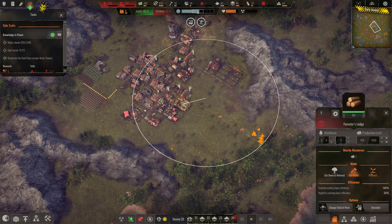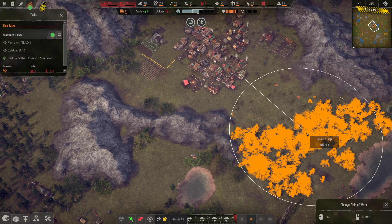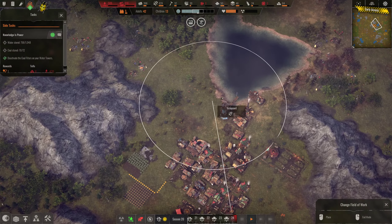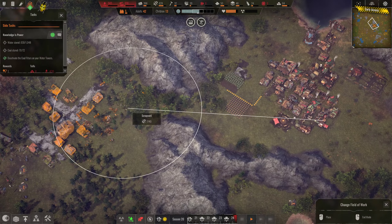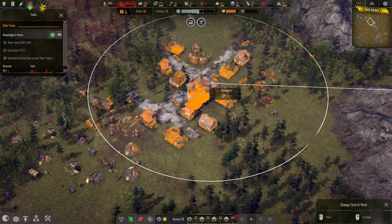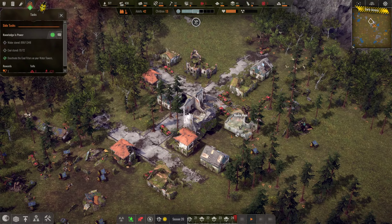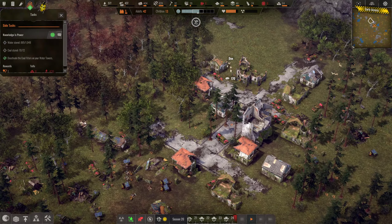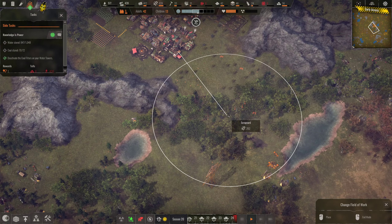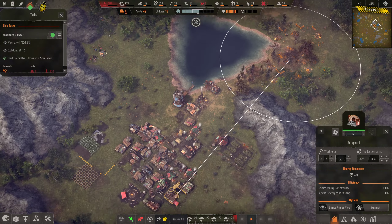It looks like we have run out of wood, so we're going to cut down and reforest. We'll tell it to cut down and reforest right there. The scrapyard needs to be moved again — we can move it to this general area right here. You have to look and be sure you don't see anything with a question mark because those are unique items. Let's gather from here — it's a little bit closer.